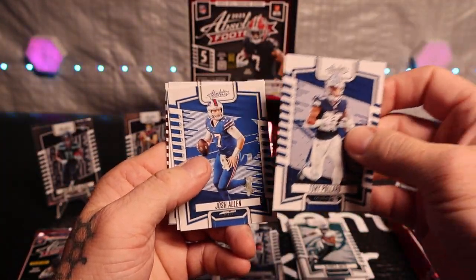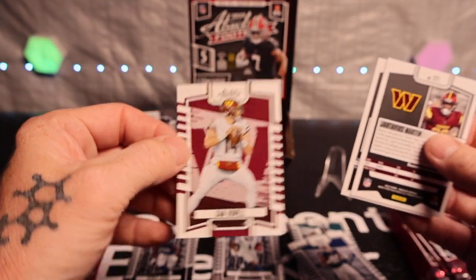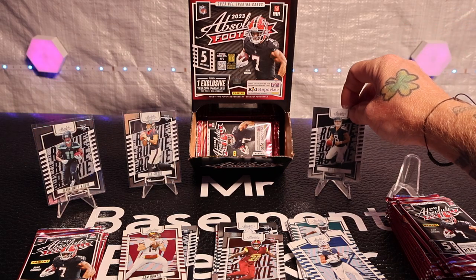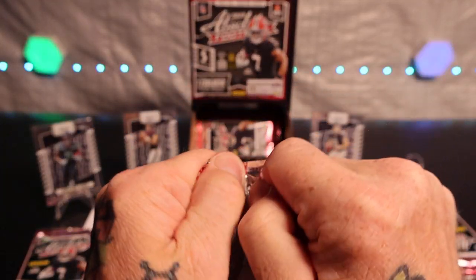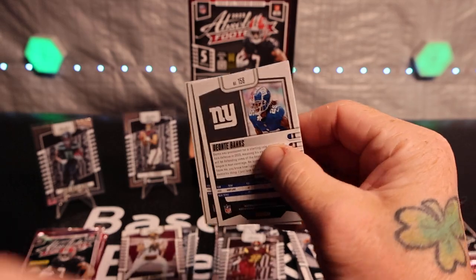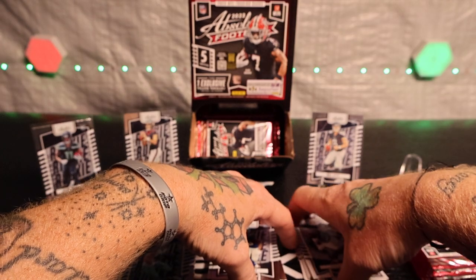Turn the parallel — Josh Allen. Got Sam Howl on the yellow, Willie Levis — decent, throw him up there. Adam Feeling, Justin Fields. Another Hunter and Deontay Banks.